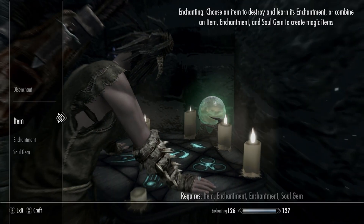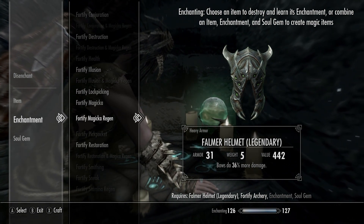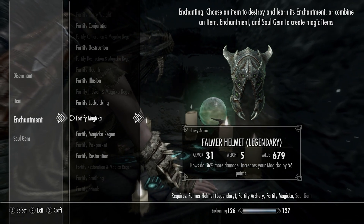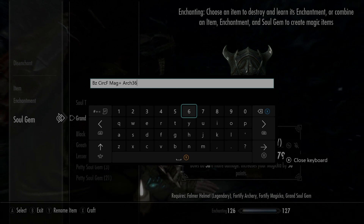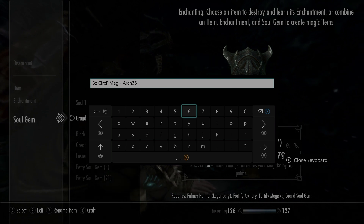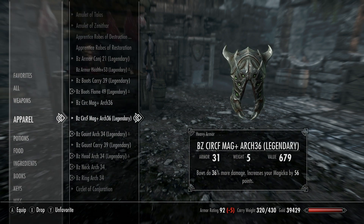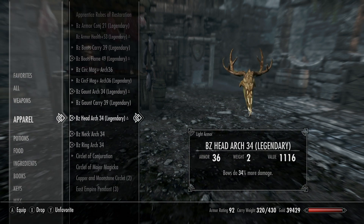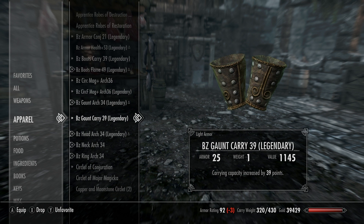Then we're going to stack that with our Falmer helmet and do the exact same enchantments — archery. I could deviate and go magic regeneration, but I really want that extra magicka. I put 'circlet' and 'circ F' for the Falmer helmet so they alphabetize right next to each other. So our bow is at 187 with the old super suit — gauntlets, headpiece, necklace, and ring — four clothing items going into archery.